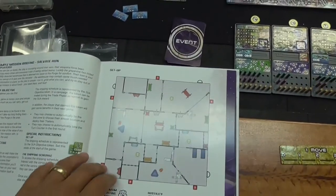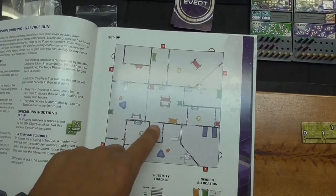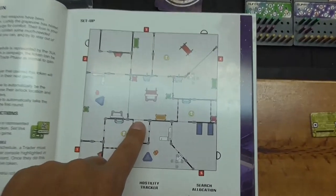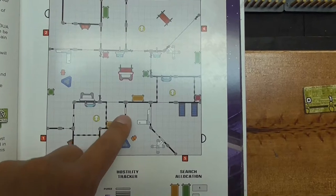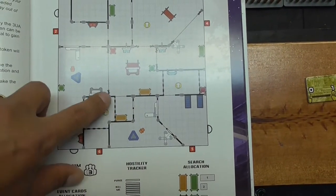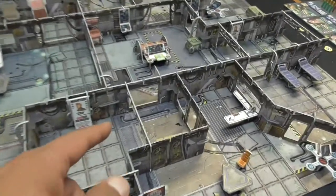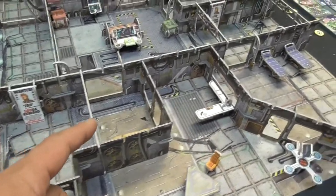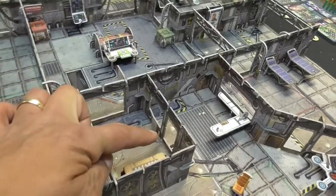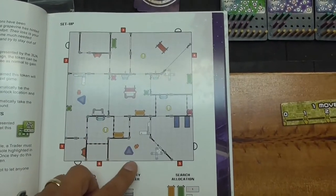The first thing after creating the board: some people have asked — these dotted lines are doors, as opposed to the white lines which are windows. And then this line here is the girder. So for example, that's a door, that's a window, that's a door. That's how you figure out which pieces to use.